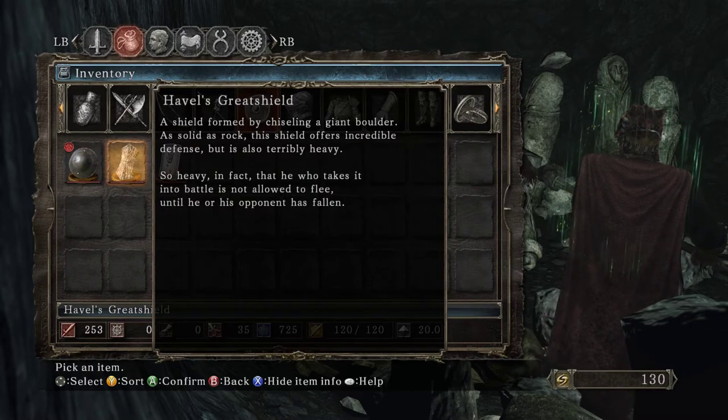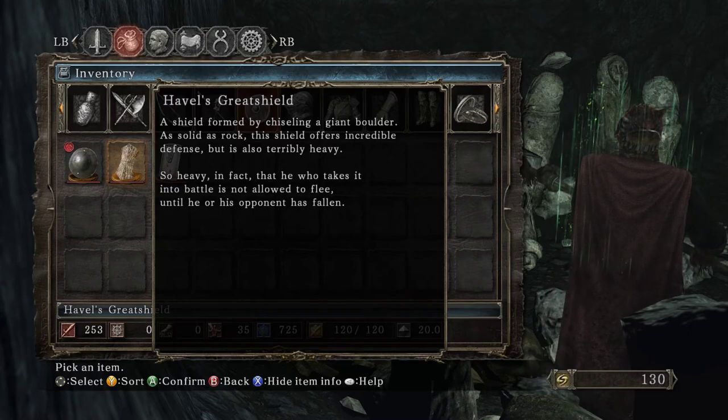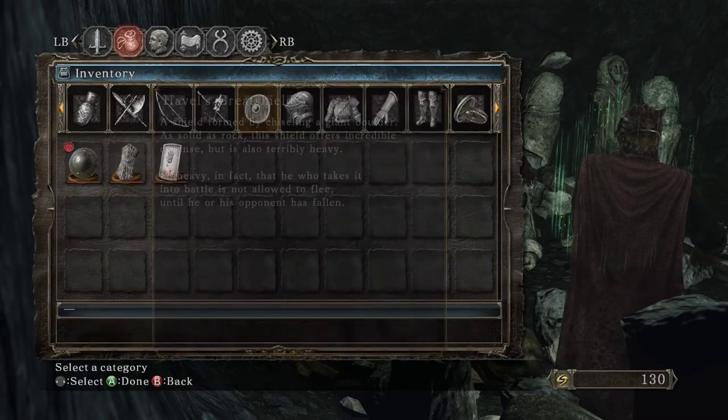I've definitely questioned the origins of Havel. He has people that fight with him called Havel Knights, so I don't think Havel has necessarily a bunch of special things about him. Solid as a rock, the shield offers incredible defense — so heavy, in fact, that he who takes it into battle is not allowed to flee until he or his opponent has fallen.